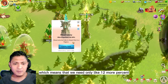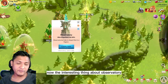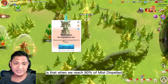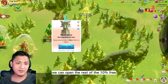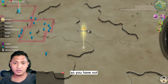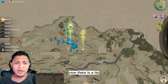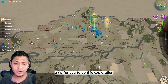Which means we only need about 12 more percent. The interesting thing about the observatory is that when we reach 90% mist dispelled, it will automatically open the rest of the 10% for free. The observatory does the work for you — your explorer doesn't have to do it.